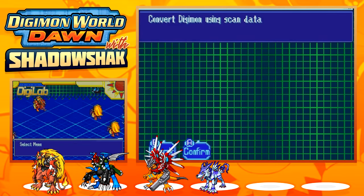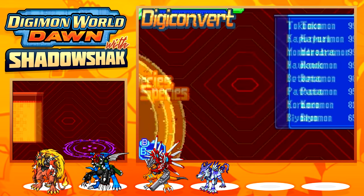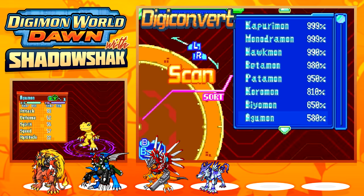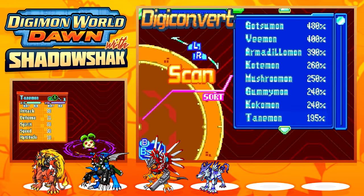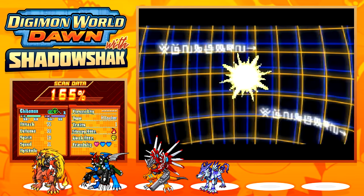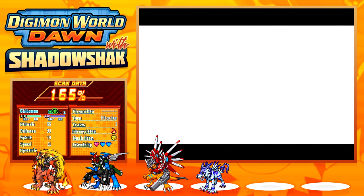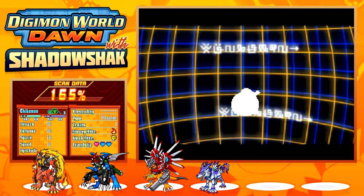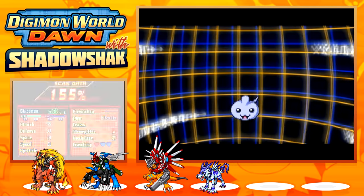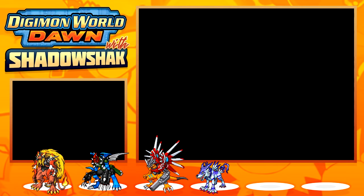I got a better scan, so let me show you. There are so many Digimon at 999 from all the grinding. The first Digimon we must scan is Chubomon — this is one of the requirements to get Imperial Dramon later on. Now that we've scanned Chubomon, we just need to reach a certain level and get enough Dragon experience, and we'll be able to get Imperial Dramon in the future.